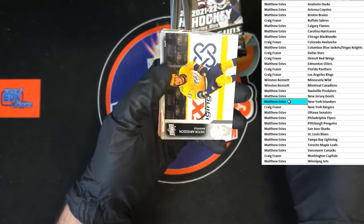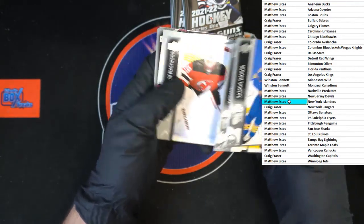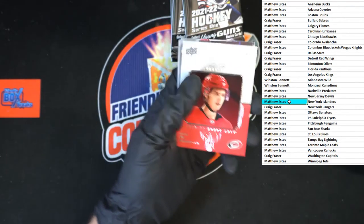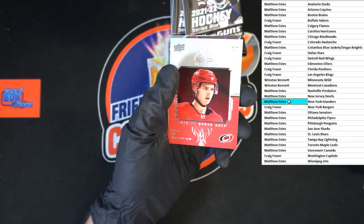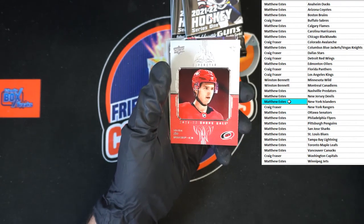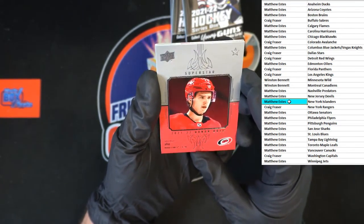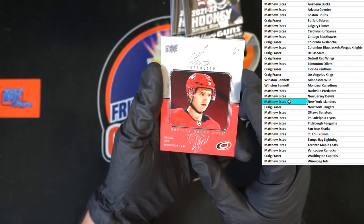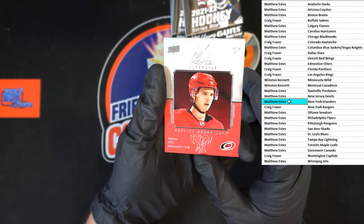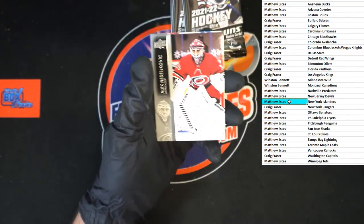Rasmus, Victor, Michael, McKenzie — oh, there we go! Another one of these — hold on one second, trying to stack cards here neatly without things flying around. This is going to Honor Roll, going to the Hurricanes, Matthew E. Nice inserts for sure.